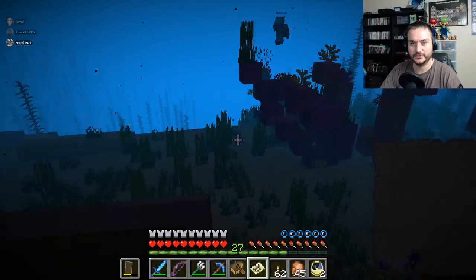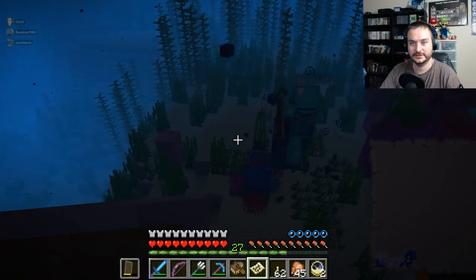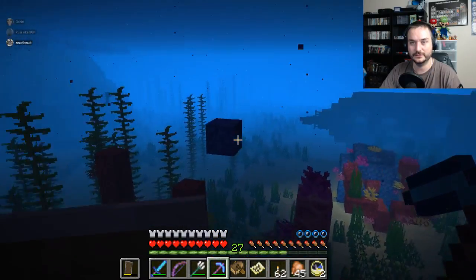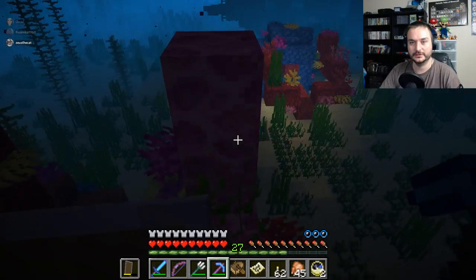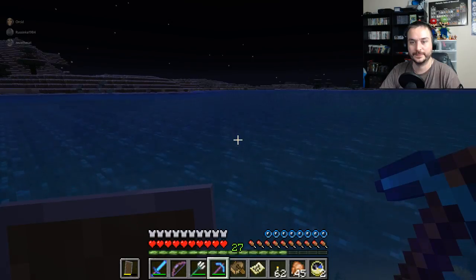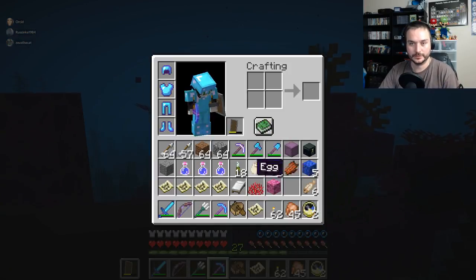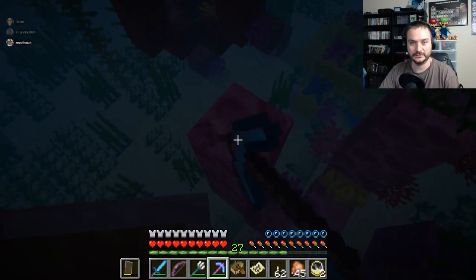Do we want to destroy all this coral? Do we want to leave it? I just took a little bit. Yeah, we've got to take some — we don't need silk touch for the coral or the fans, do we? I'm using silk touch just because I don't know. Use silk touch, damn it. I had to test it otherwise we wouldn't have known. Okay, so silk touch for the fans, not for the blocks.